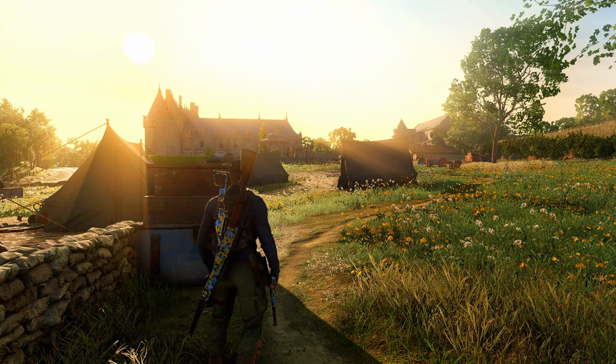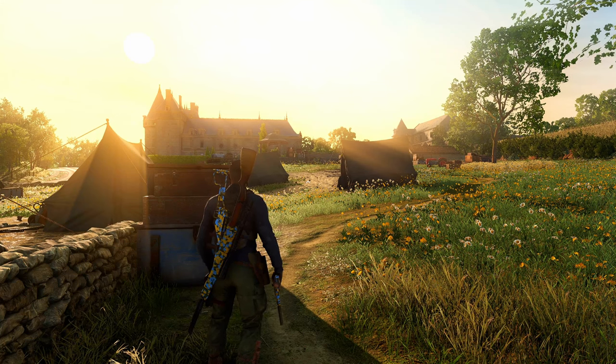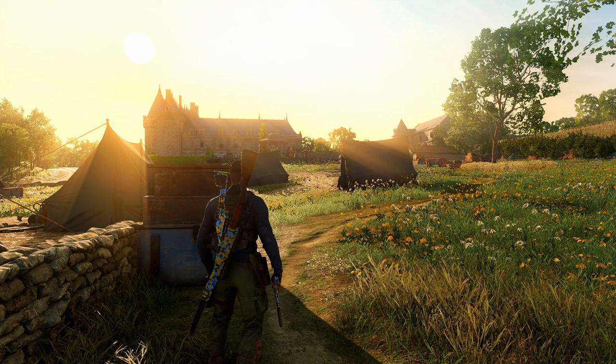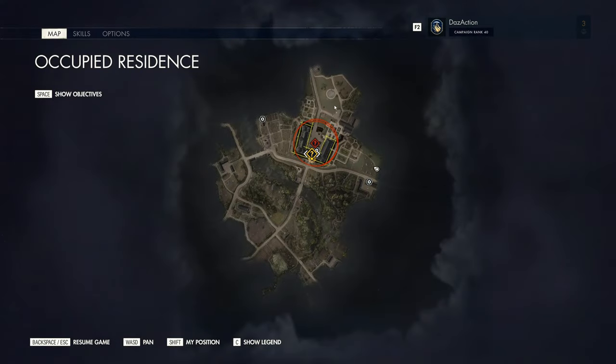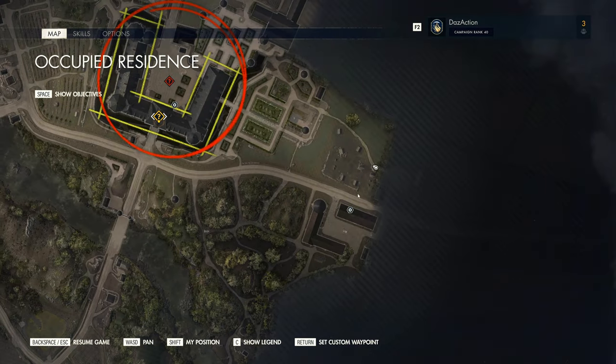Good day everyone, this is Sniper Elite 5 and Happy New Year. What we're going to do in this video is to take out enemies from near the starting location. This is the Chateau Stables — Mission 2, Occupied Residence — and we spawn over here to the east at the Chateau Stables.